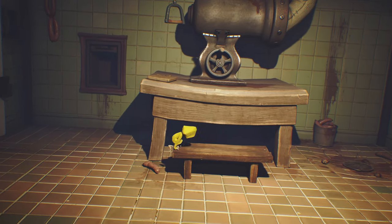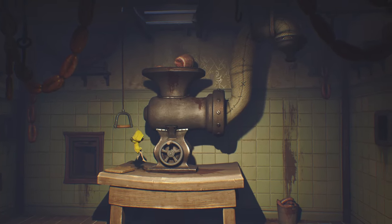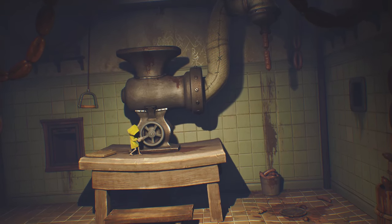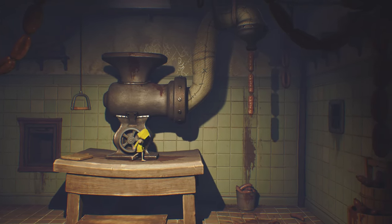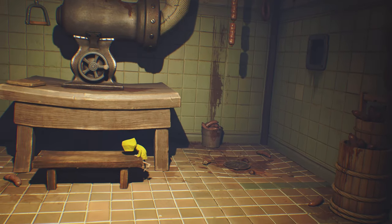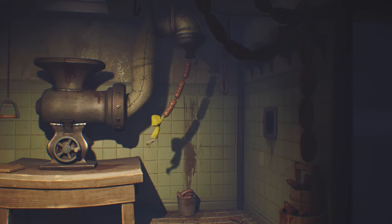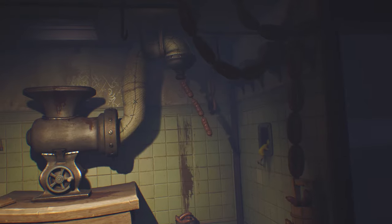Climb up on the table - we're going to pull this little thing to open that up, then start cranking to churn out some sausage links. We're basically just getting this low enough that we can grab it and swing over to the other vent that's on the right side. In order to do that you do have to jump, so make sure you jump there instead of just walking off the table. Then you just swing across and jump into that.